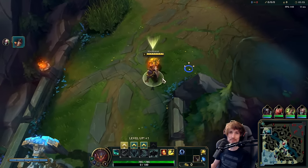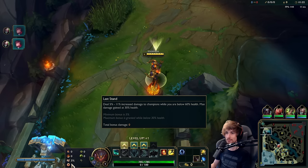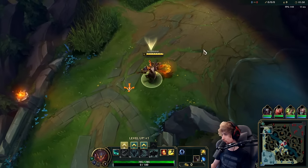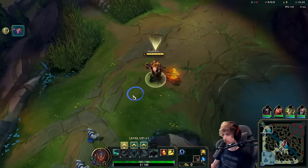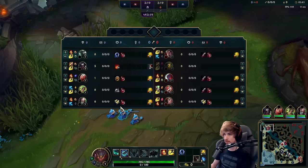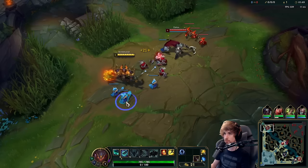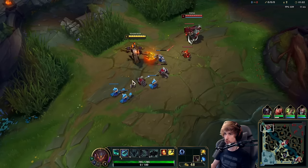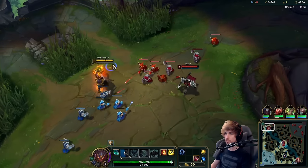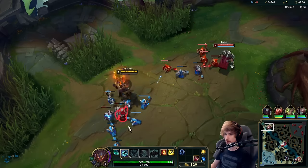We're playing Mordekaiser top lane today, specifically versus a Darius. For the runes we have Conqueror, Triumph, Alacrity, Last Stand, Bone Plating, and Overgrowth. This game we're going 1v9 with Doran's Ring straight away as the first item - not going D-Shield for once. D-Ring is quite nice because it allows you to play very aggressively and snowball, which is great against a Darius.